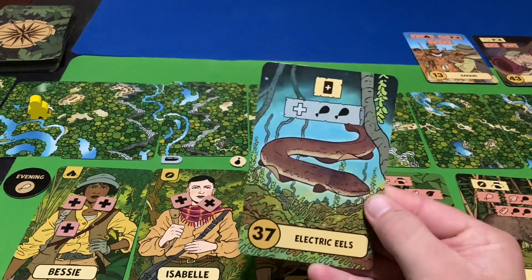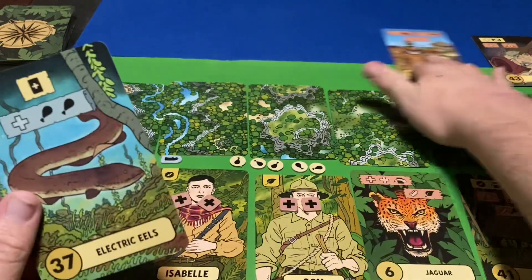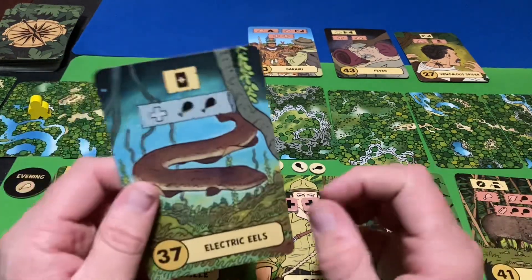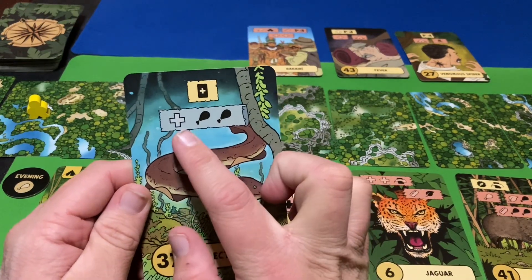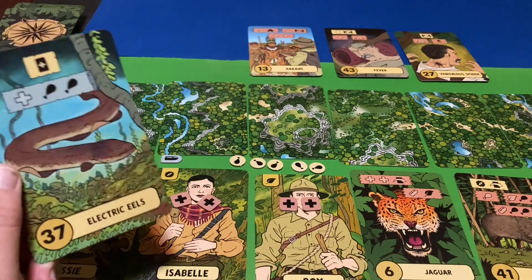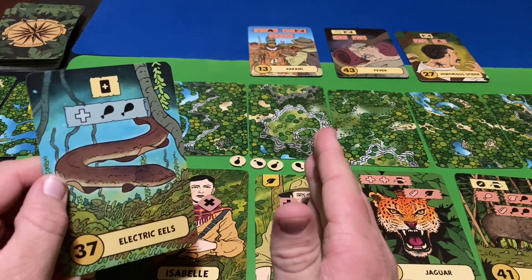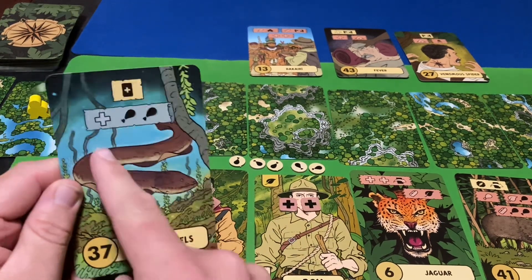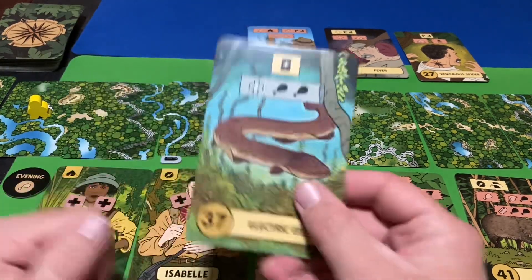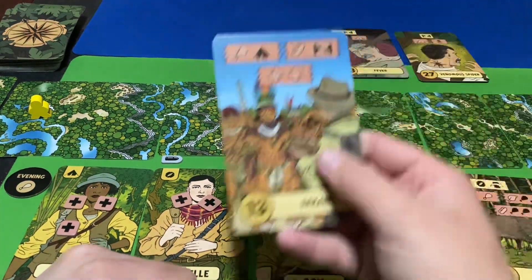The next card is the Electric Eel. The first thing I have to do is draw another card — that's what this icon means — so another card is added to the path. It's a Venomous Spider. Not good. Then there's an optional blue banner: I could get an injury for two meat. But I've already got a lot of food, so I'm not going to injure myself for two meat — we're going to skip the blue banner and move on.